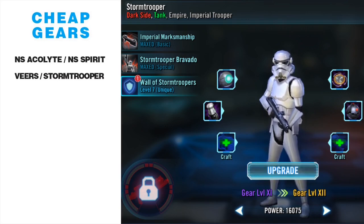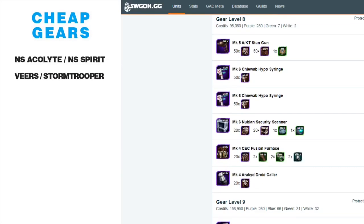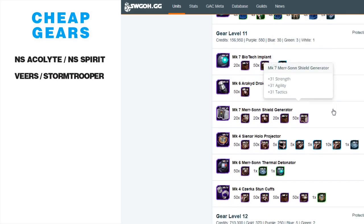Shore Trooper is a hard-to-farm character requiring a lot of carbonite. While working on the optimal trooper team, you can easily get Stormtrooper up and running. I have a number of Imperial Troopers still at gear 10 because of the cuffs they typically require. With Stormtrooper, the first choke point has a stun gun at gear 8, which is a big reason to stop — plus he's not the greatest character — but once you put on that stun gun, gears 9 and 10 are relatively easy. Then leave him at gear 11 and pair him with Veers.